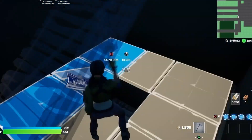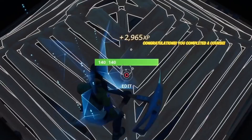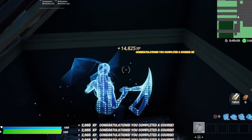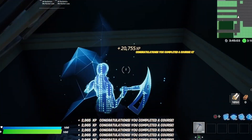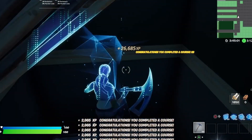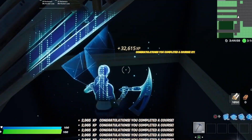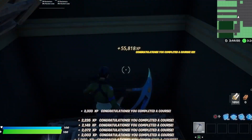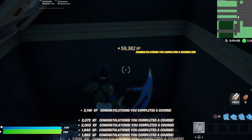Make your way through the edit course all the way to the end, where you'll be at the roof that you blocked off. Every time you jump up and down there, you'll get so much XP — look at my XP, it's actually insane.